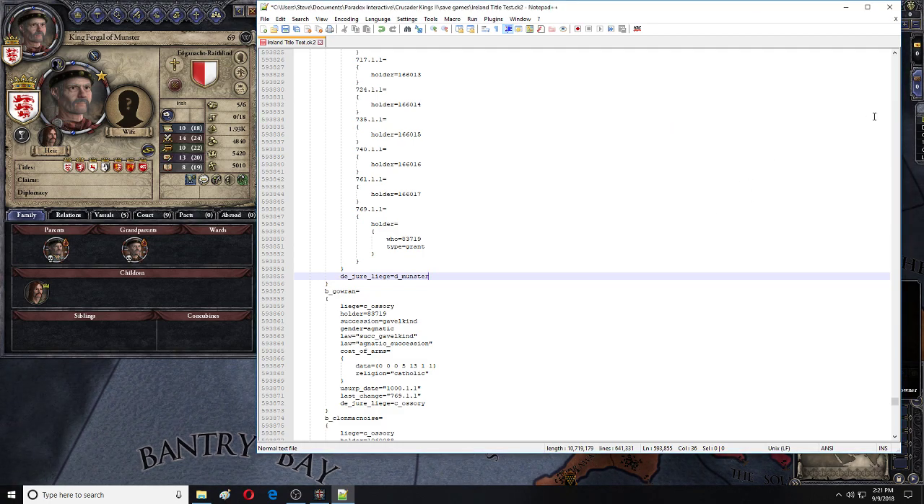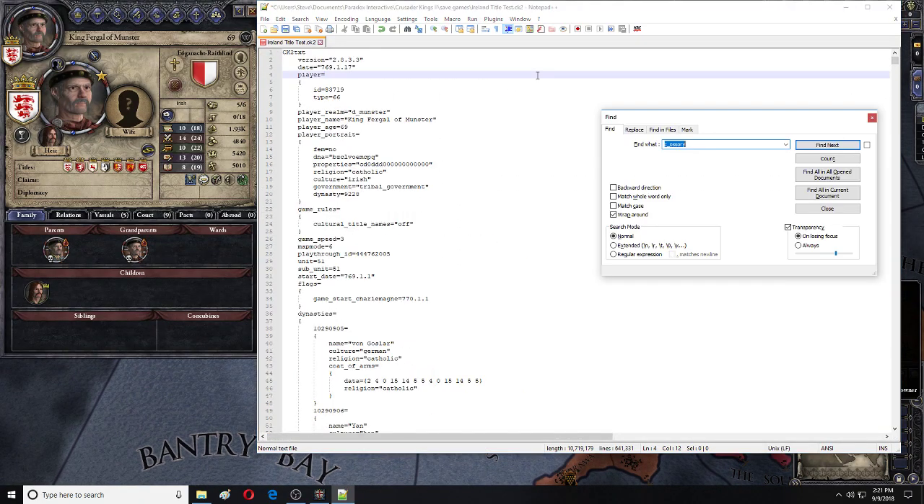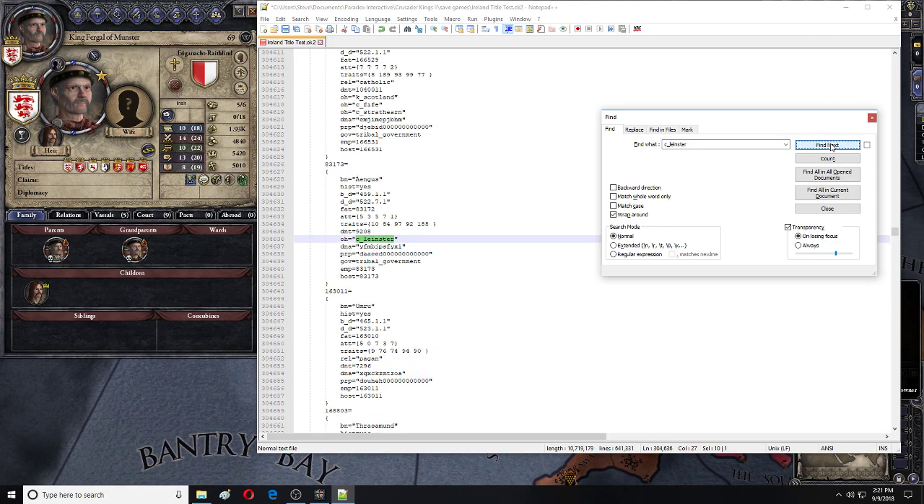Once we've done that, we can go back to the top, search again, and this time we're going to search for C_Leenster. Once again, these are people with claims on the title.